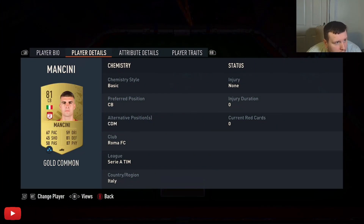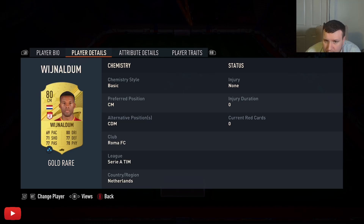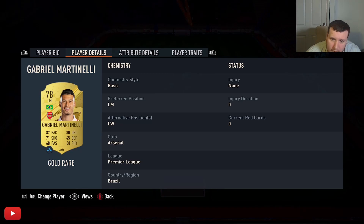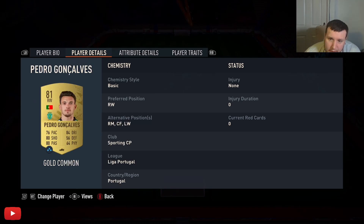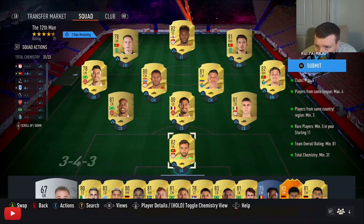I've gone with Patricio in goal, Mancini center back, Saliba center back, Gabriel center back, Octavio playing right mid as your right back, Wijnaldum playing center mid, Gabriel Martinez left mid, Goncalves playing right wing, Abrams your striker, and Nuno Santes as your left winger.